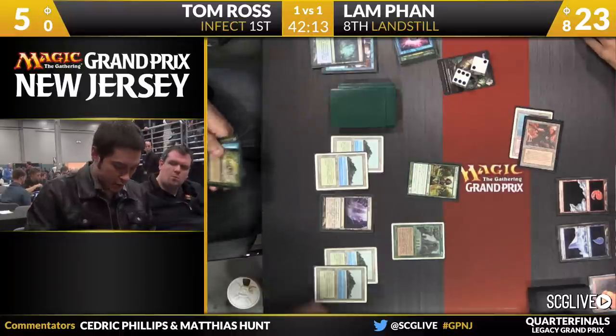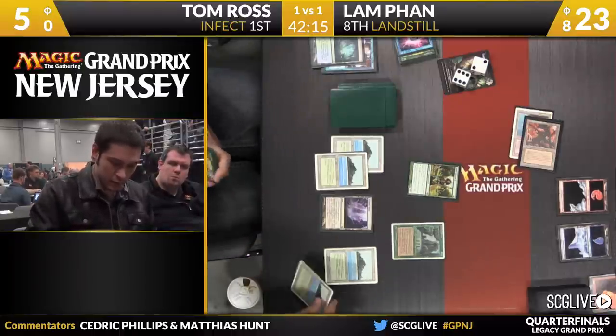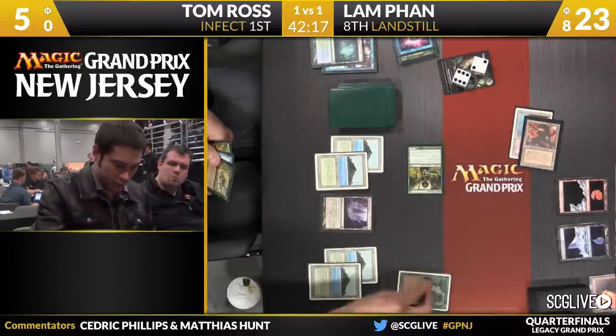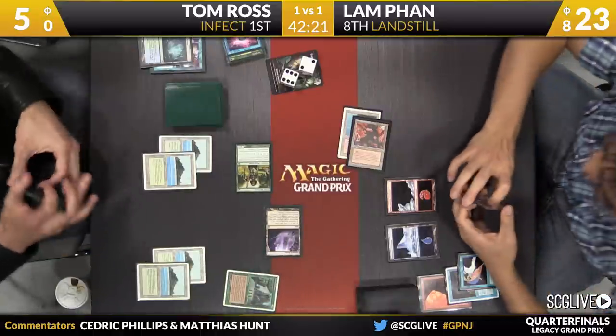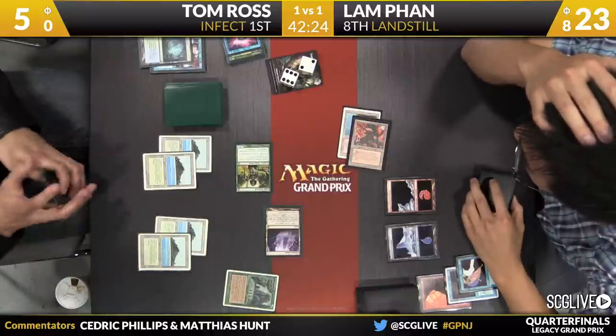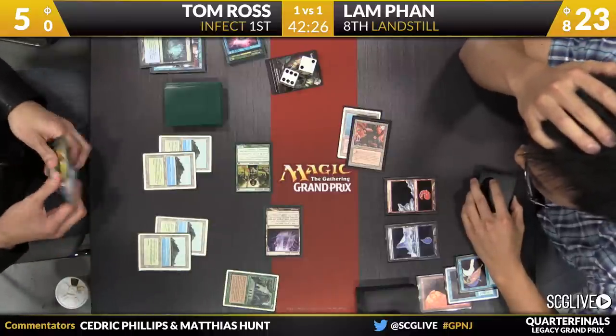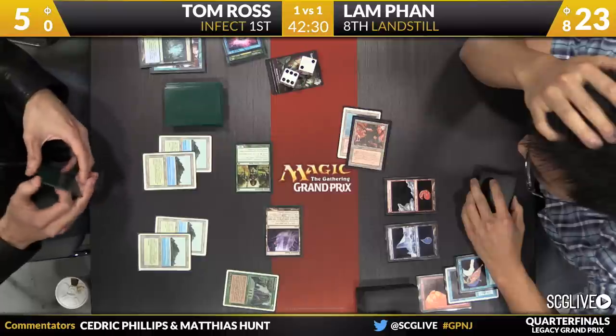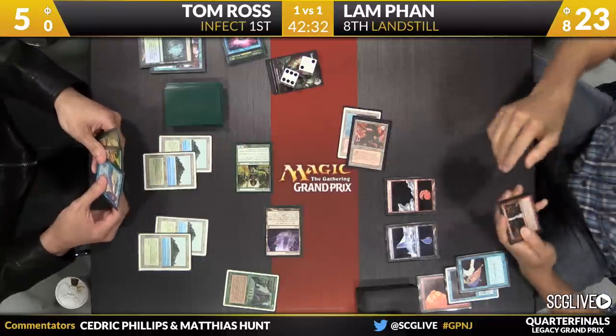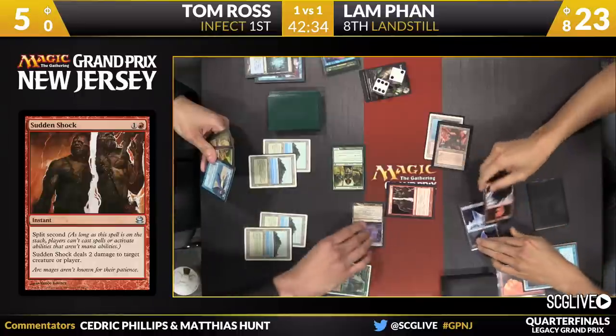He plays Fetchlands and his opponent plays red — he can't go below safe life totals. But one extra card seems great. It's an attack — there's an Exalted trigger. He's got a Sudden Shock for that land — there's nothing he can do about it. There that is. Bye-bye. We'll go back this way. Ross is at a dangerously low life total. Lightning Bolt, and we can't forget that Lamb has Snapcaster Mage in his hand — this is a dangerously low life total.